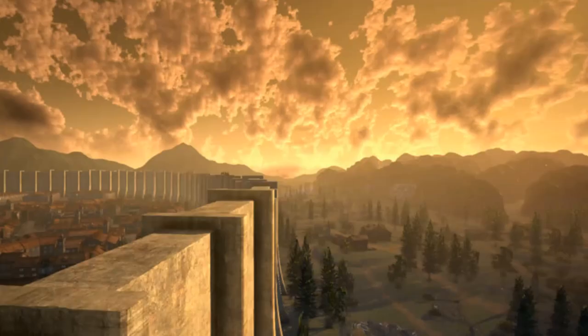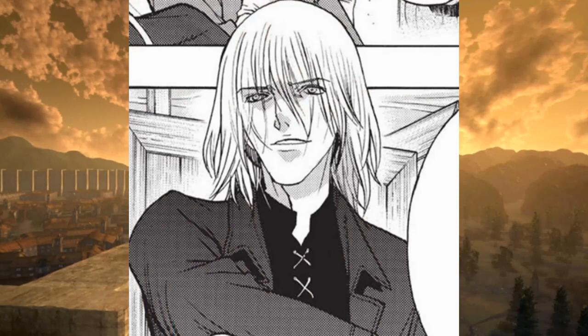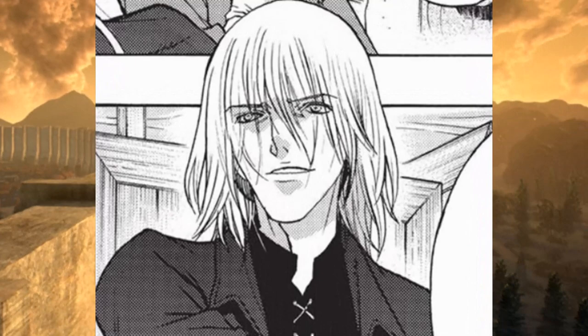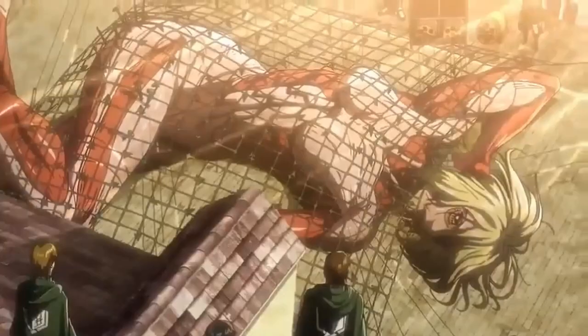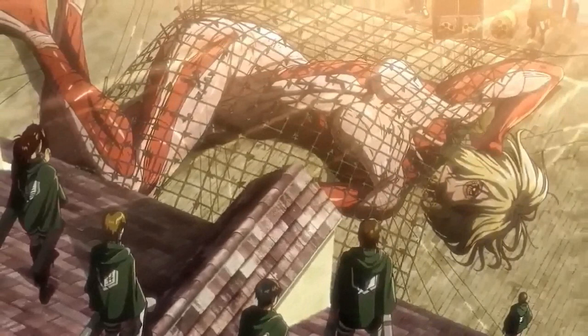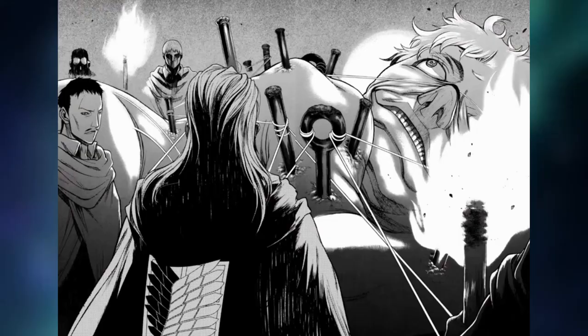Some time after that day, the Survey Corps went on an expedition outside the walls. Angel, who now knew that the ultra-hard steel his sword was made of could cut through a titan, decided to make a net that could capture a titan using the same material. He invented the titan-capturing net — the same one we all saw used against the female titan inside Wall Rose — to help his other childhood friend Sorum, who was in the Survey Corps. Using this special net, the Survey Corps captured a titan for the first time.